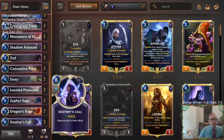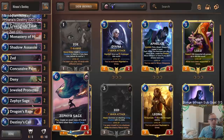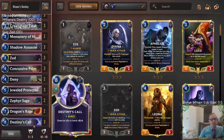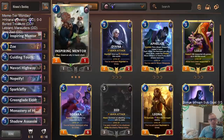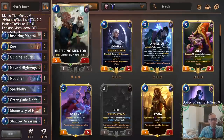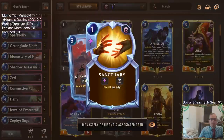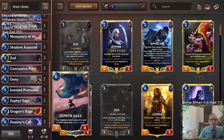Destiny's Call targets something in your hand while Battle Fury targets something in play. We also have Zephyr Sage, which lets you create an exact copy of a card in hand other than itself. So with Destiny's Call, say we buff an Inspiring Mentor to a 10-9 in hand, then play Zephyr Sage to create another copy. Now we have two 10-9s. We play the first one, buff the second in hand to 11-9, and use Monastery of Harana's round-start Sanctuary to recall Zephyr Sage and replay it to copy the buffed unit again.